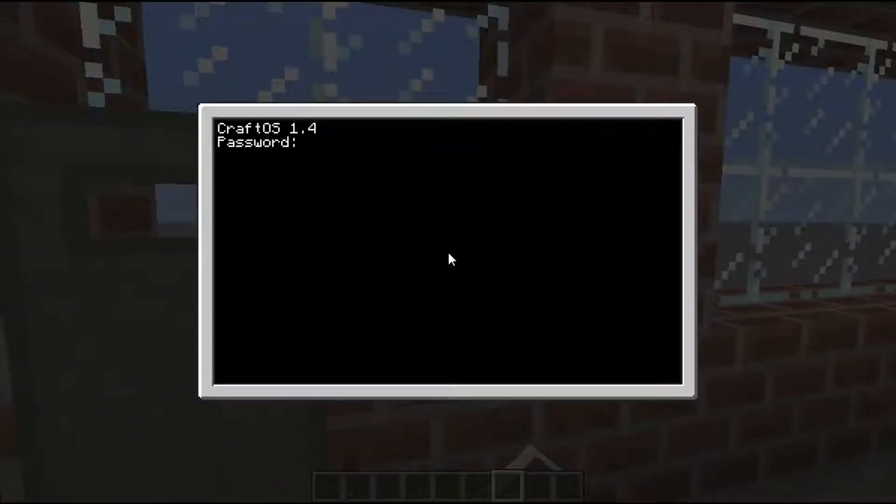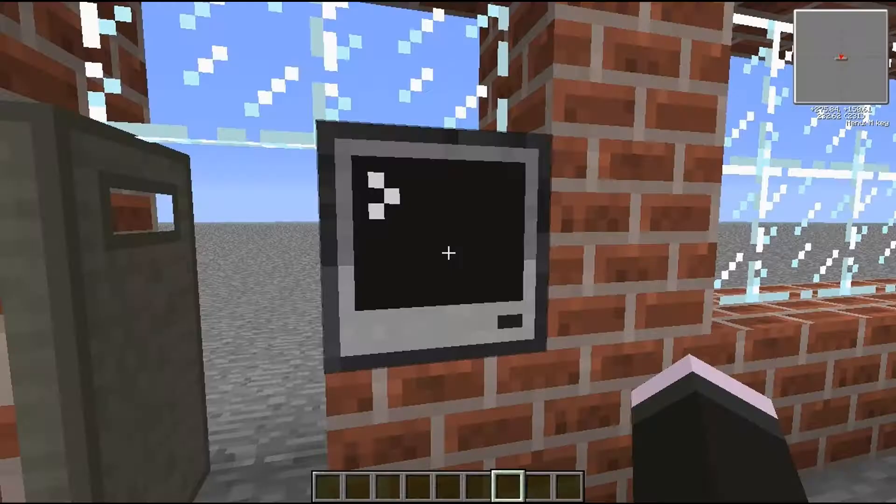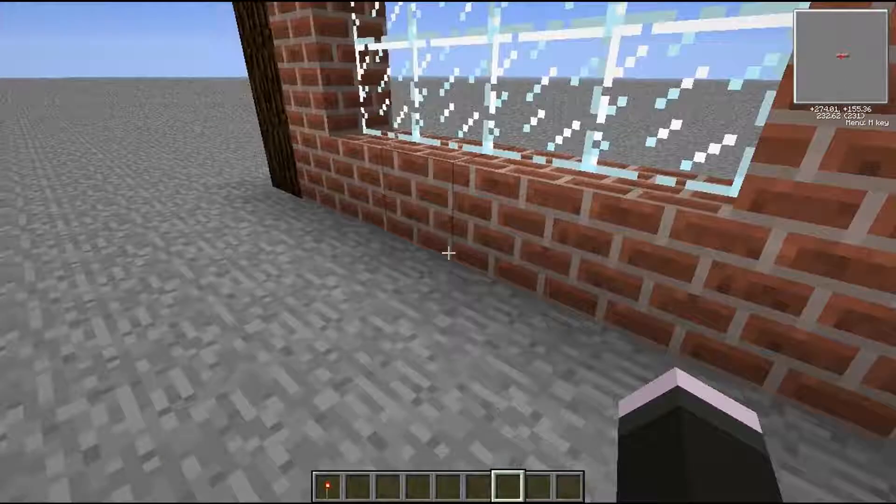I'll show you how it works first. You come up, you type in your password - that's wrong, access denied - and you type in your correct password and access granted. We were in our house.